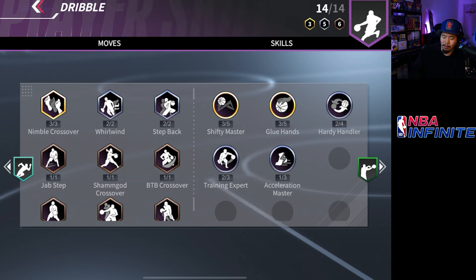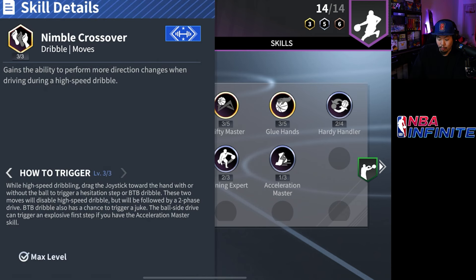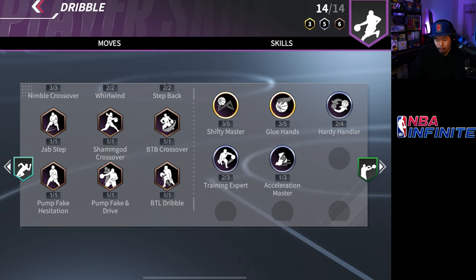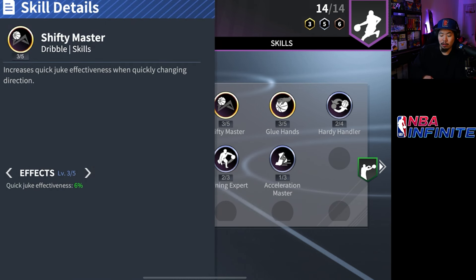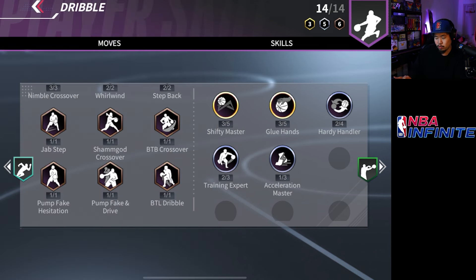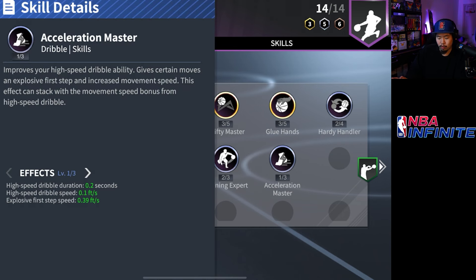When it comes to dribbles he's got crazy dribbles — I've never seen somebody with nine dribble moves. Nimble crossover three is really nice, letting you crossover people and get into a high-speed dribble right after. Worldwind two is good because you can worldwind and then do the fake hezi spin. Step back two is good because you can speed boost off of a step back, jab step, sham god, between the legs, behind the back cross, pump fake and drive. Shifty master is really nice because it increases your juke even more, and at R7 he has crazy quick juking. Glue hands is useful — you just don't get stolen as often. Handy handler reduces stamina cost when colliding with a defender.